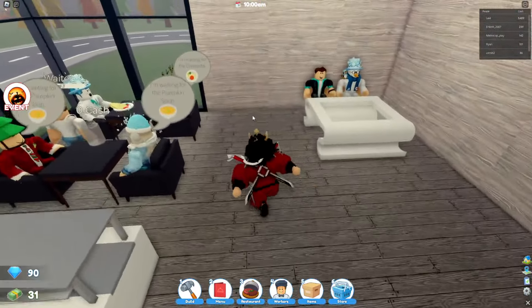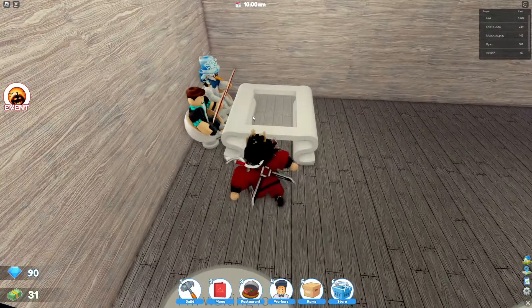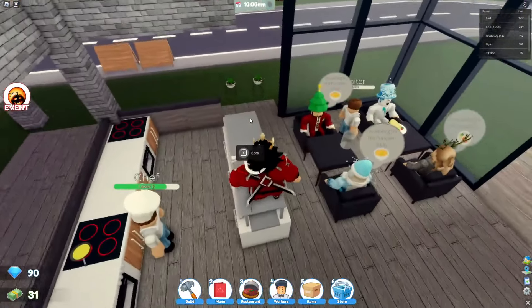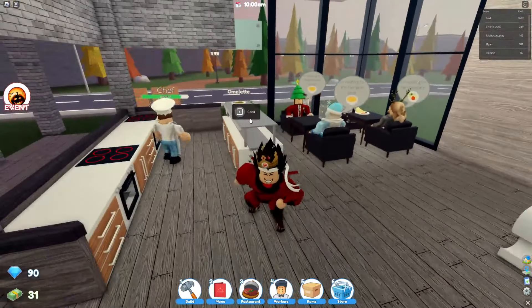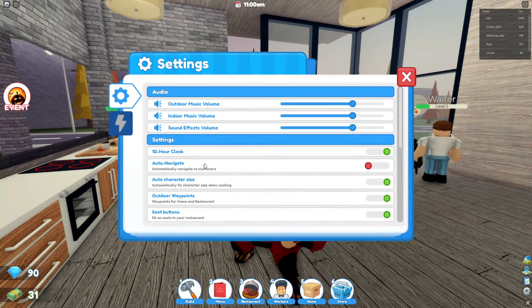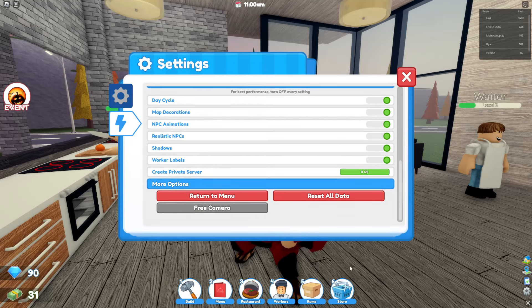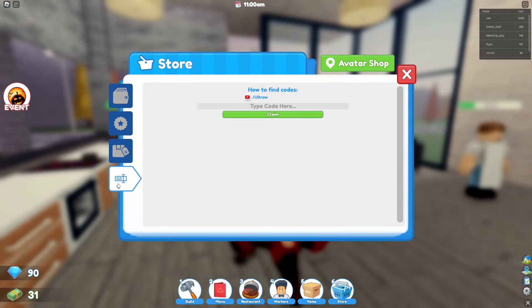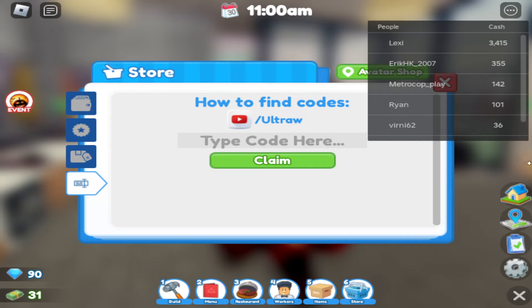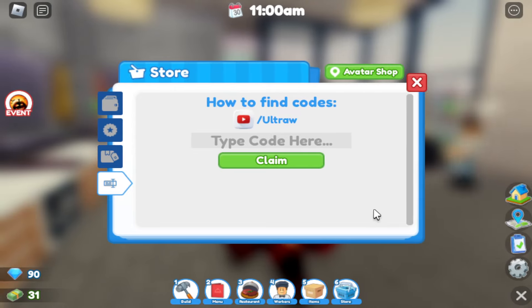You can literally make your own restaurant with all these Halloween dishes. We need more tables and chairs because we are broke. We need way more customers. Let's go to our settings — where are the codes? At the shop — okay, there it is. We got all the brand new working codes over here and we have no more time to waste, let's redeem these codes.